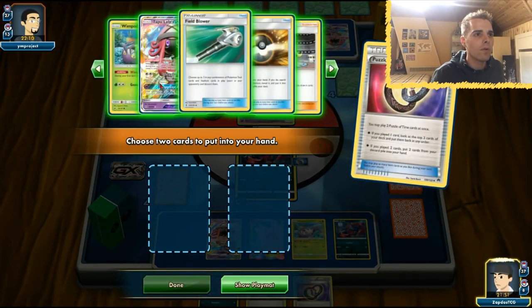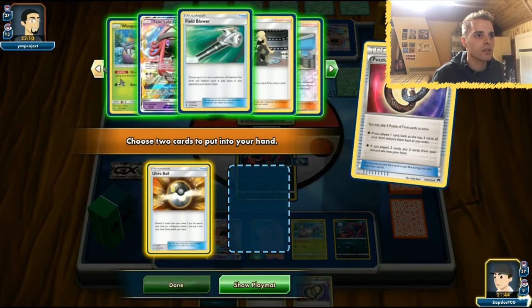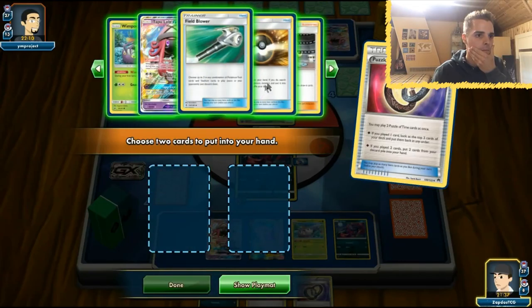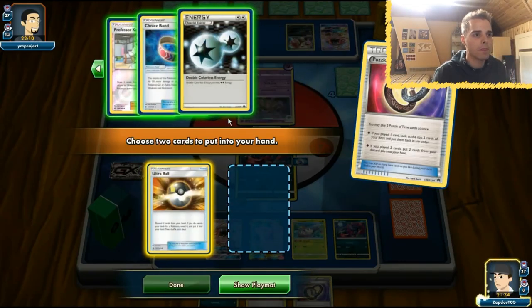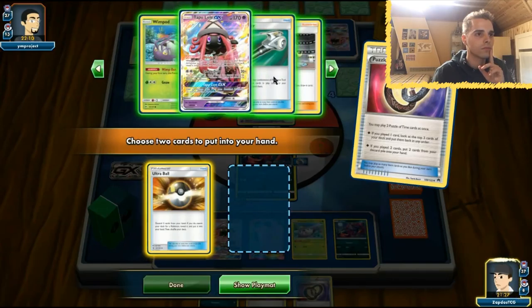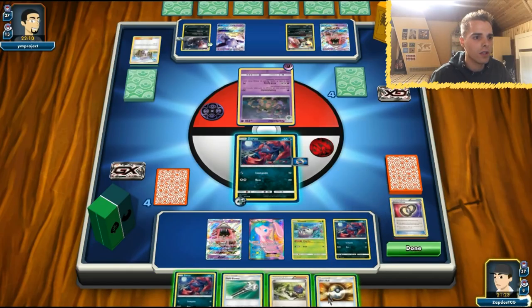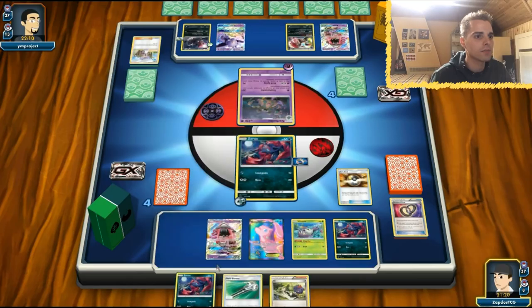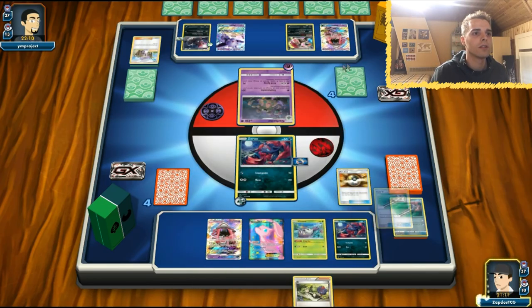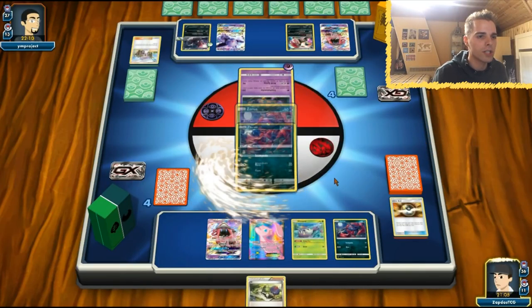Tapu Lele is in the prizes — little trouble. Let's get those Field Blowers back. Now we've got a Zoroark GX — with that Zoroark GX we hopefully will draw another bench Pokémon, otherwise we'll be totally screwed. The Zoroark GX is in town — we N him to four cards, but we don't get a basic Pokémon. That is pretty scary.